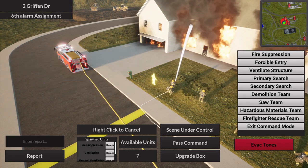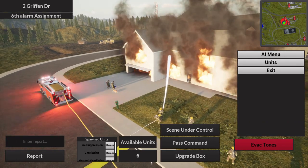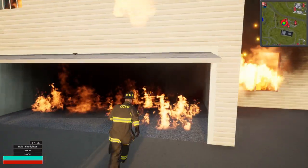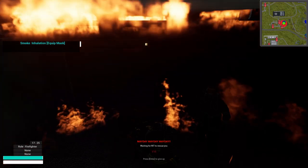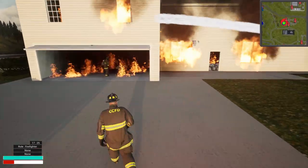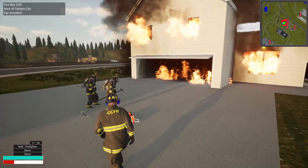Last but not least is the Firefighter Rescue Team — also known as RIT — renamed so players outside the fire service aren't confused. This works completely in multiplayer. The RIT team will go into action wherever you are to get you picked up and out. There's a known bug where they don't bring you out, but it will be fixed by the time the update hits the default branch.